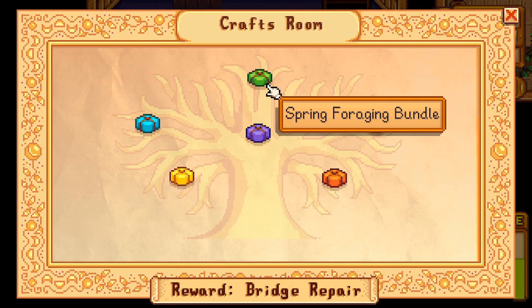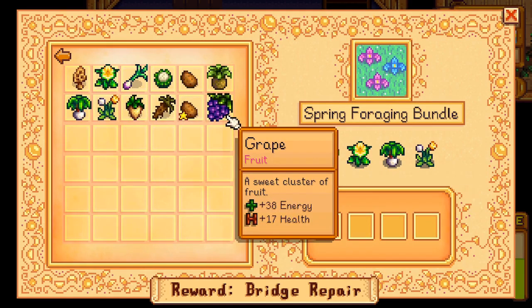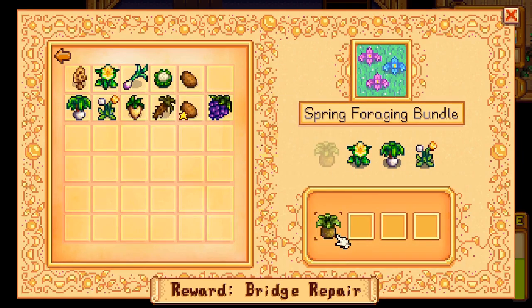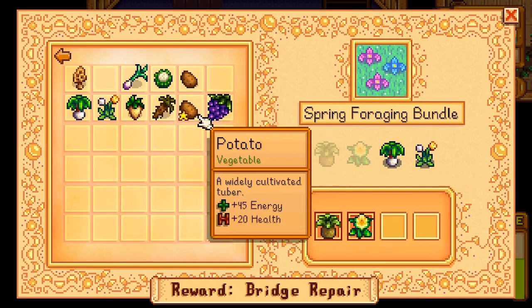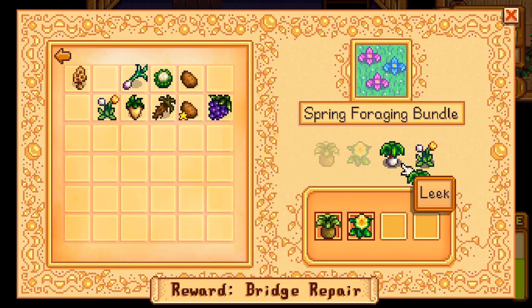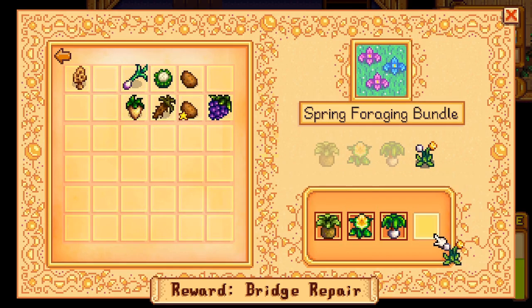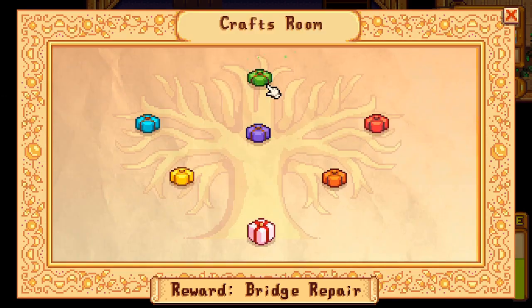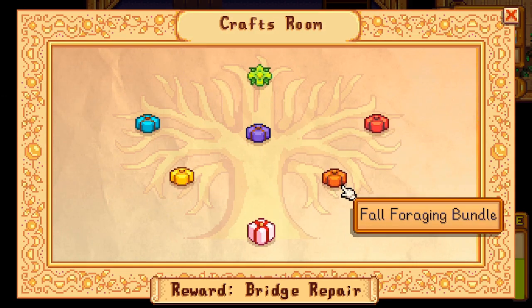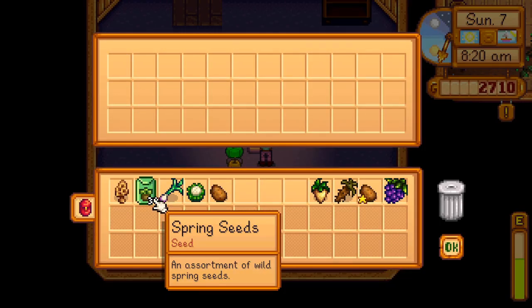Spring foraging bundle — might we have anything to fill this out with? We have a wild horseradish right here, as well as a daffodil right here, and a leek right here, and a dandelion to complete the spring foraging bundle. Perfect. Bundle complete! And what did that get us? Spring seeds. We'll have seeds for next spring. This is great.